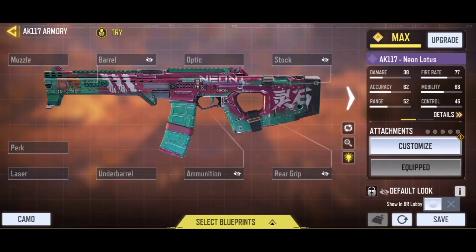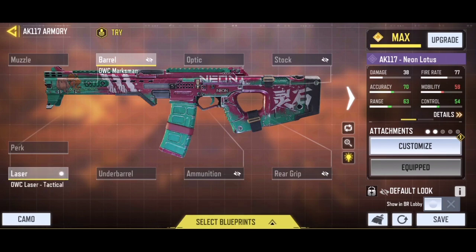For the first loadout, let's start with the OWC Marksman barrel — this will give you awesome damage range and nice bullet spread accuracy. Then add the OWC Laser Tactical, which will boost your ADS speed and also improve the ADS bullet spread. The Steady Stock will help you control the horizontal recoil and improve your flinch counter. Now add the Granulated Grip Tape — this rear grip will tighten the bullet spread for longer range combats.